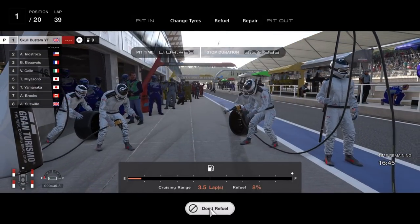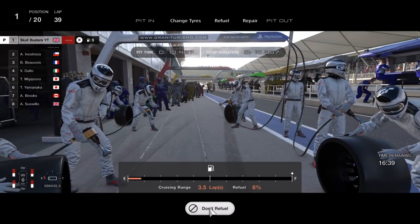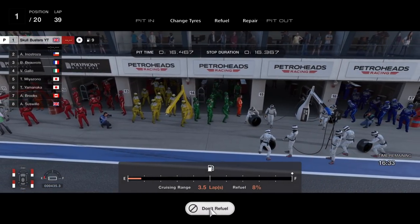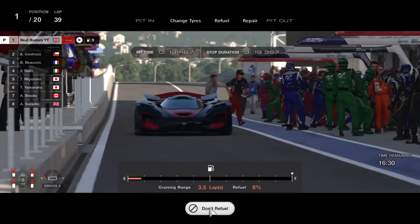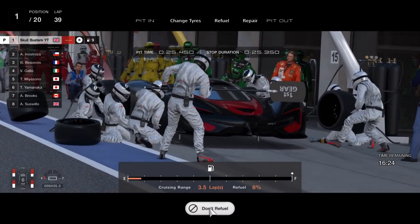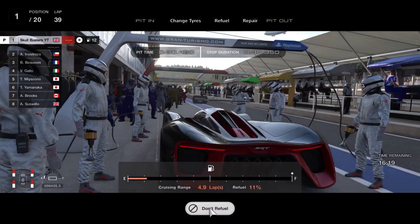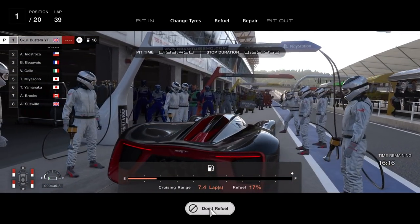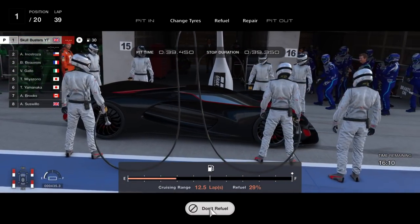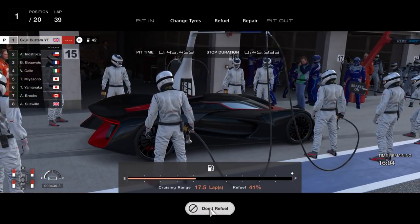I pitted on lap 40. I came in, put the racing hards back on the tyres, and filled the tank up to full - you don't need to, you can probably fill it halfway. 20 laps will do you to the end of the race, but I just did it anyway. As you can see on the bottom left, the tyres are pretty much nearly gone - two thirds of them - and it was sliding by then. I was aiming for lap 45 but I decided to bring it in on lap 40 just to be safe.